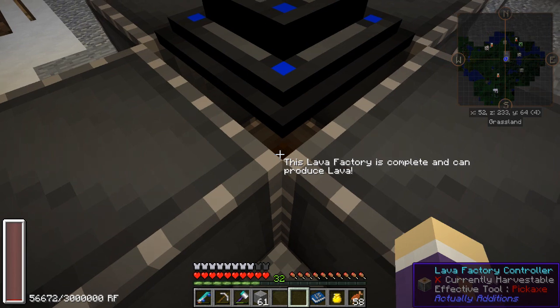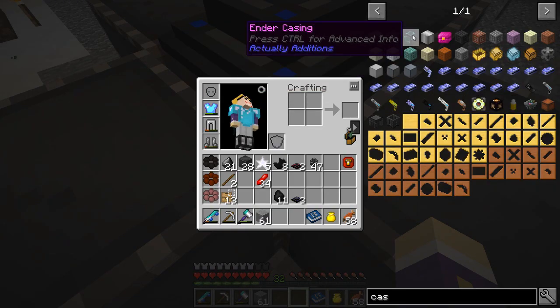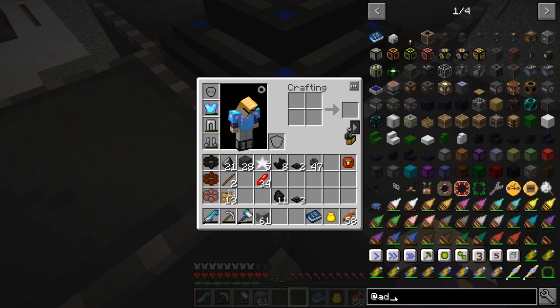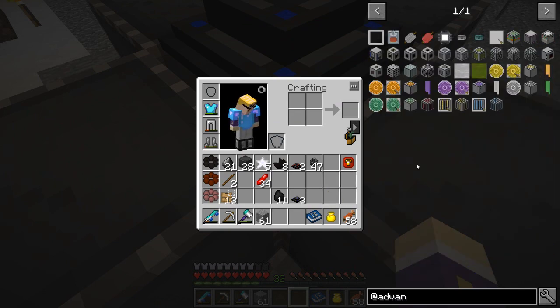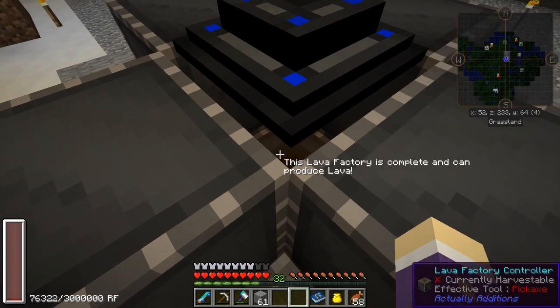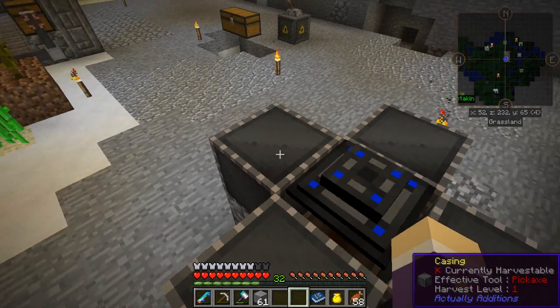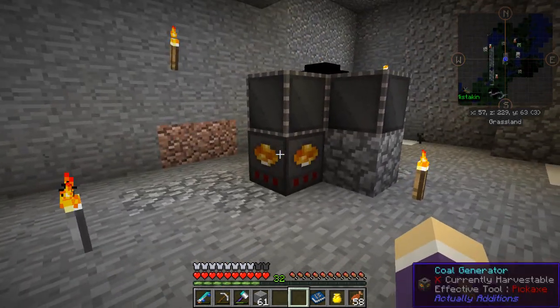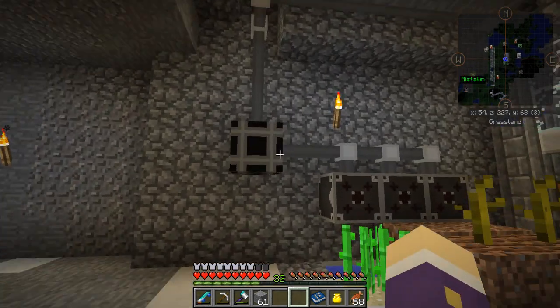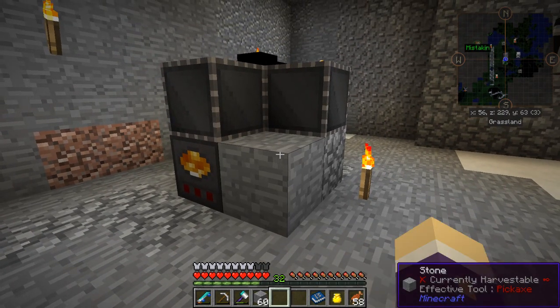It requires 150,000 RF per block of lava — that's a lot. I don't know if 150,000 RF is going to be produced by that one single piece of coal. I want to see if I can generate steam from the lava using the advanced generators, since I've been doing this before. I should check this out — steam turbine controller, get a steam turbine, put lava into it with a world interaction upgrade, then try to produce enough steam to make enough power to run the system.